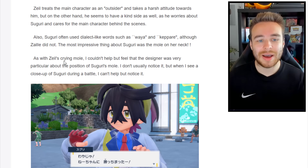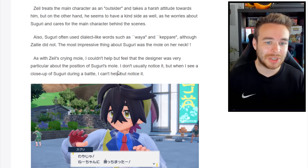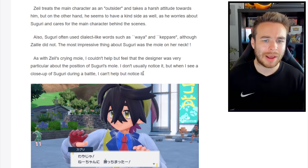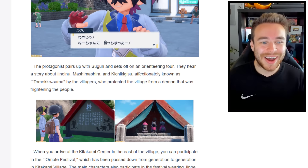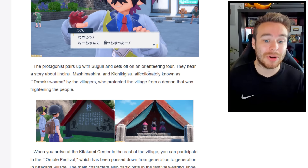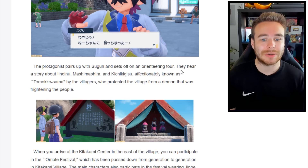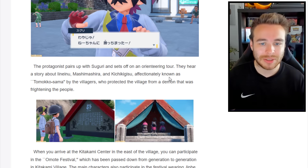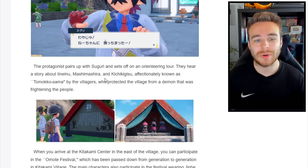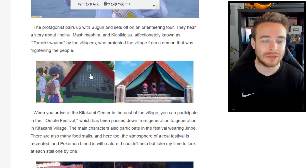The protagonist pairs up with Kieran and sets off on an orienteering tour. They hear about a story — presumably Ogerpon and the Legendary Three — fetchingly known as the heroes by villagers who protected the village from a demon. One of the first tasks seems to be going somewhere with Kieran, stumbling upon a light signpost when you arrive at the Kitakami Center in the east of the village.